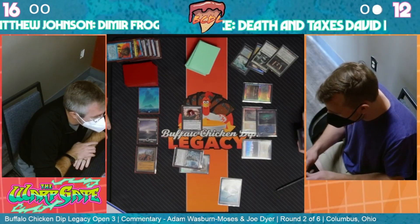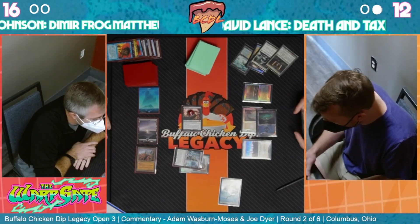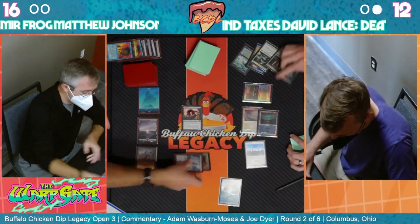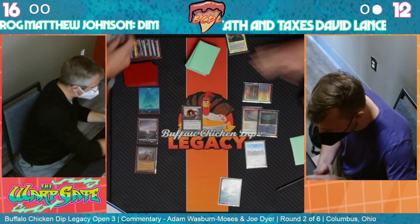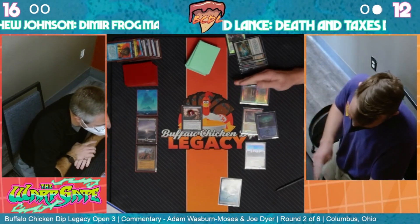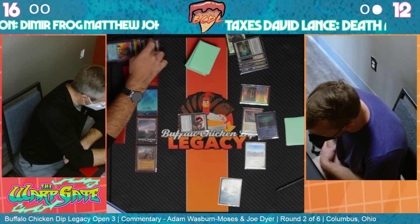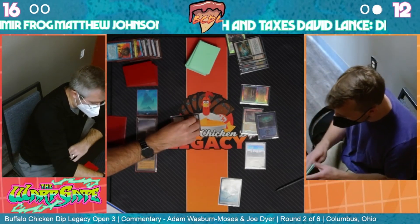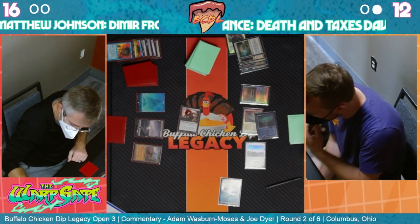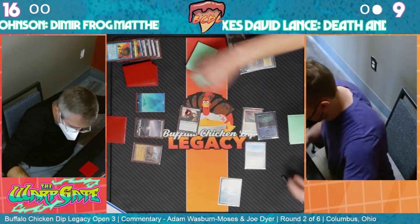We might be going to a game three on this one. This is exactly the start David needed. He has the Path to Exile - interesting, that could be good or bad. Is he not searching? It looks like he only has the two basics. This Nether Goyf is doing some work - it's the early threat we talked about. It's not quite as good as an early Frog connecting a bunch of times, but it is a reasonable clock putting pressure on David.